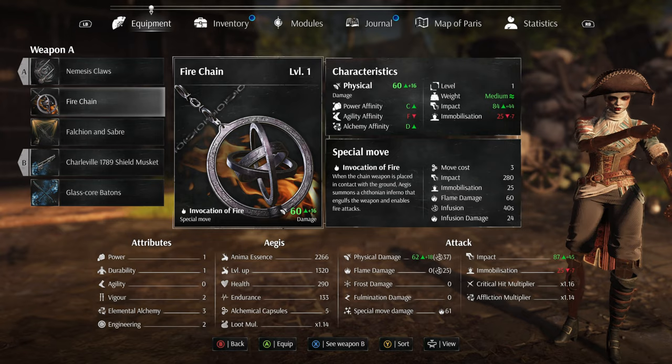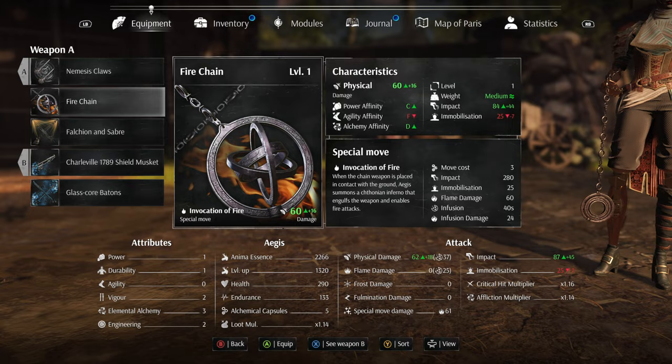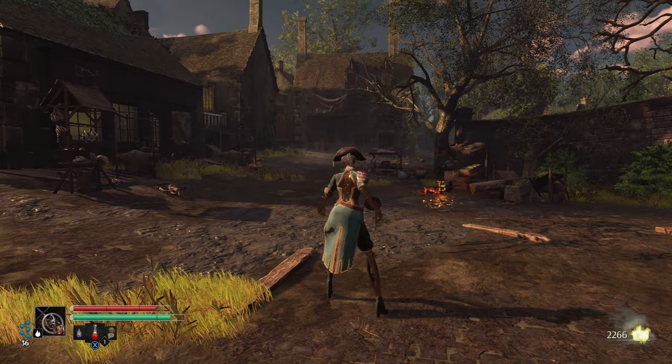A fire chain and a bronze — is the fire chain a weapon? It is! The special move is Invocation of Fire: when the chain weapon is placed in contact with the ground, Aegis summons a chthonian inferno that engulfs the weapon and enables fire attacks. Whoa! Okay, we're gonna try that.